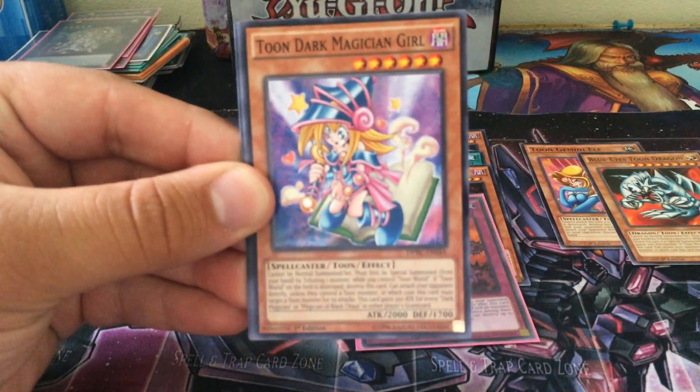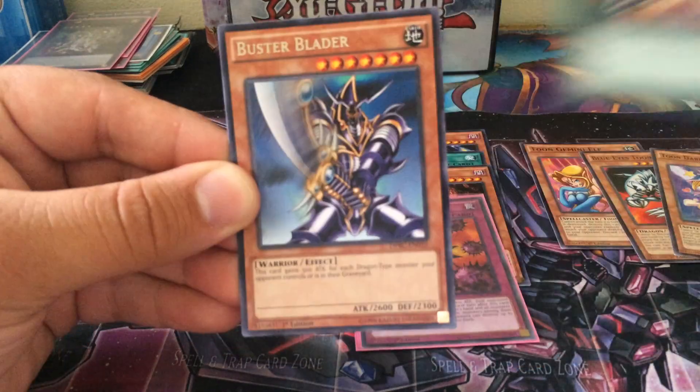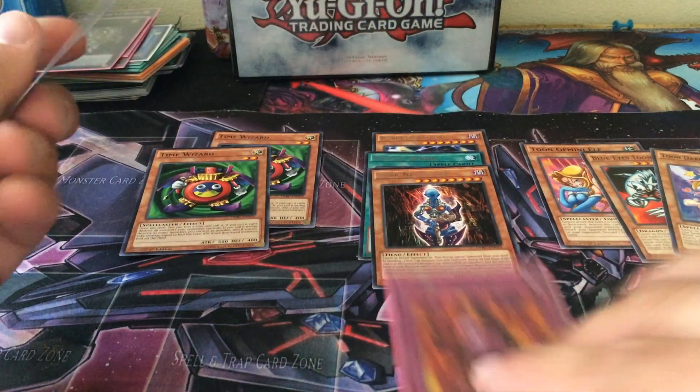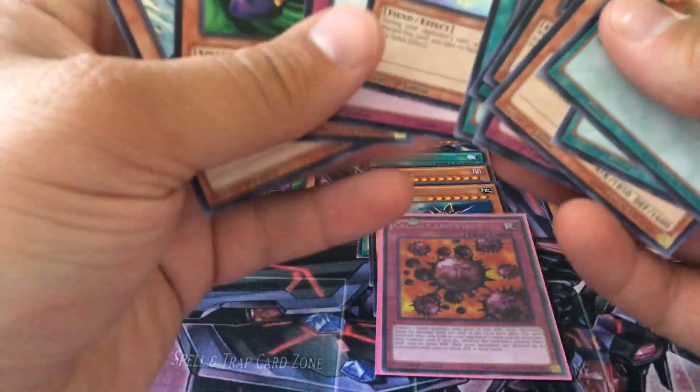Alright! Elegant Egotist. Toon Dark Magician Girl — that's cool. Curse of the Masked Beast. Buster Blader. And Time Wizard again. Taking a trip down Nostalgia Lane right here with some of these awesome packs. I'll put that other Time Wizard there as well — see how many Time Wizards we can get.